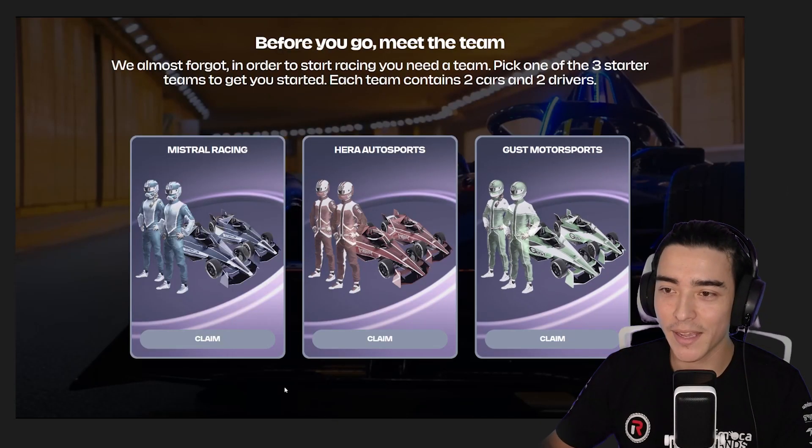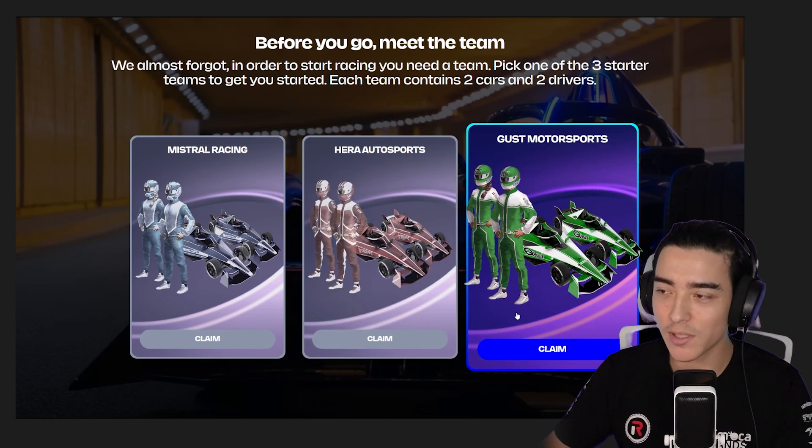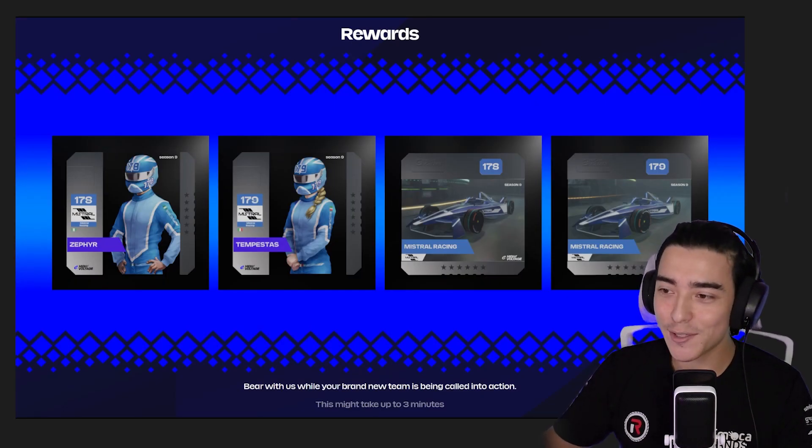Now that you're all signed up, you're going to have to pick one of the three starter teams to get playing. You've got Mistral Racing, Hera Autosports, and Gus Motorsports to choose from. Pick your favourite colour or team and go ahead and click claim. Now that you've got your two drivers and two cars, you're almost ready to get on track.